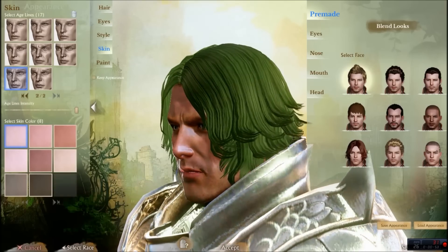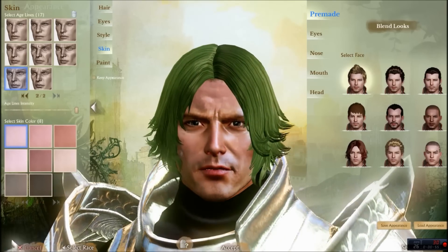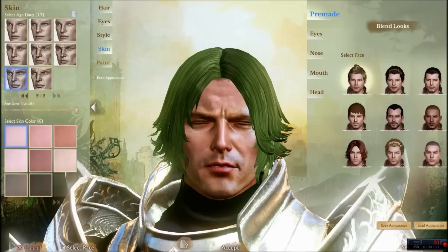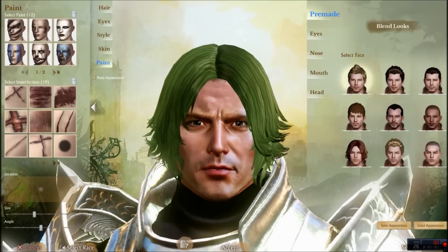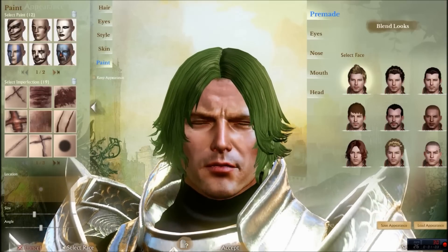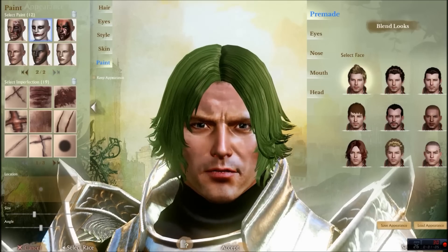This is what we have so far. It doesn't look like the Joker yet, but we're one button away from making him look just like Heath Ledger — well, as close as you're going to get in a game. Go ahead and go to the second tab for paint, and this is where the magic happens.